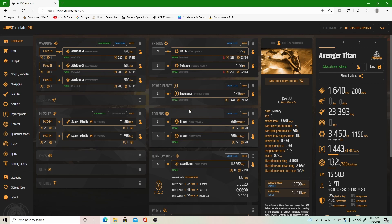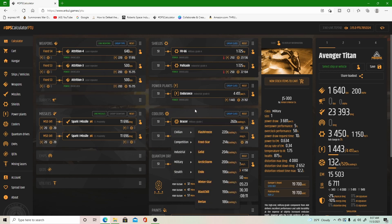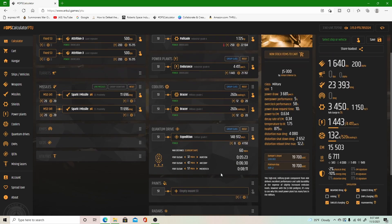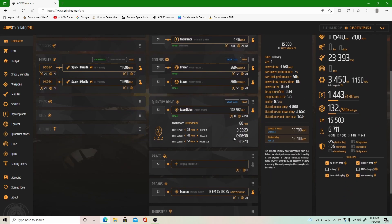Moving on down to coolers — again, it doesn't really matter within the current build. But if you wanted to, you could bring it up and change your cooling. I've got 520k cooling and I'm only using 132, so that's more than efficient.